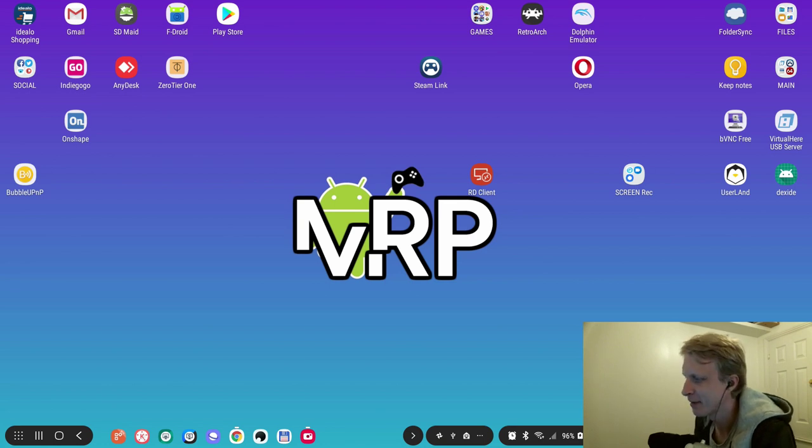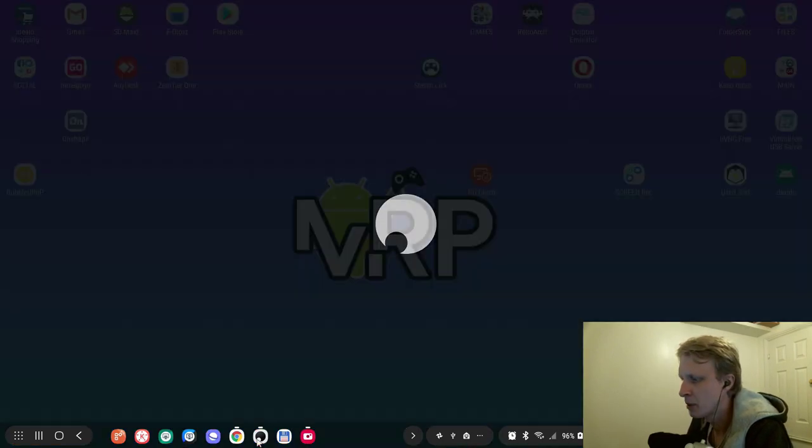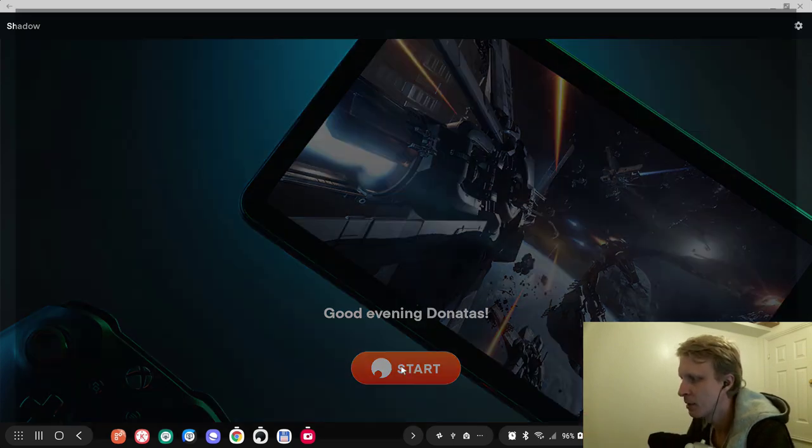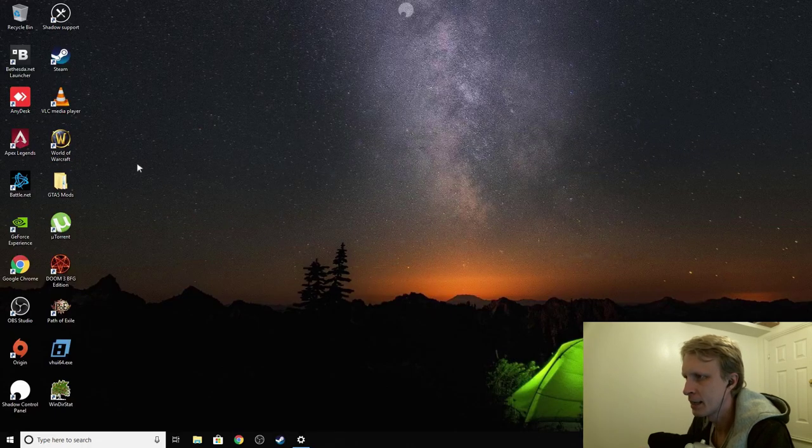So this is the video update — let's say update 2.0 — of me trying to play World of Warcraft inside the Shadow cloud gaming service with the new Shadow client on my Dex Station. Let's open the Shadow client straight away. The layout and UI of this app have changed, so I'm just going to click Start and connect.